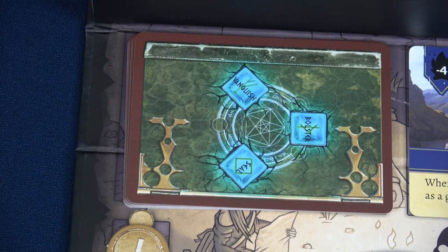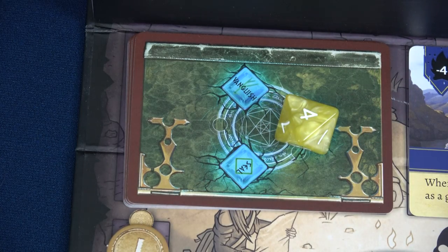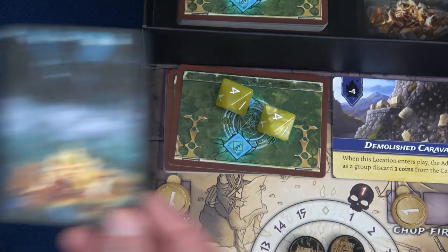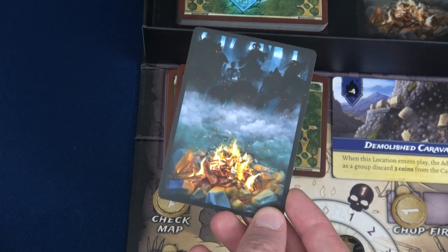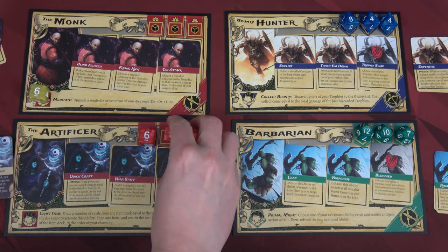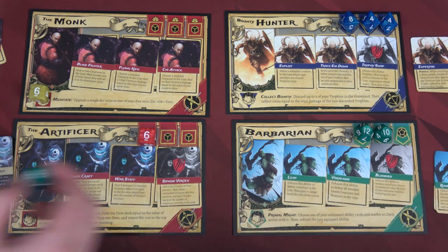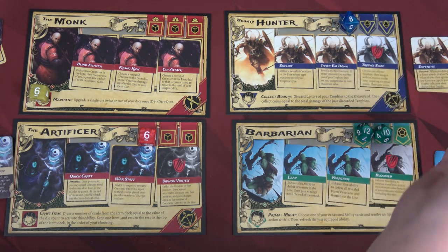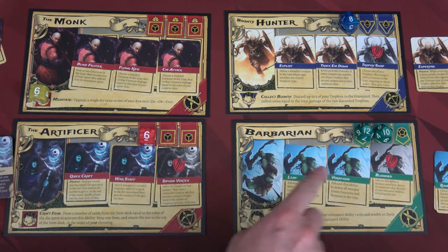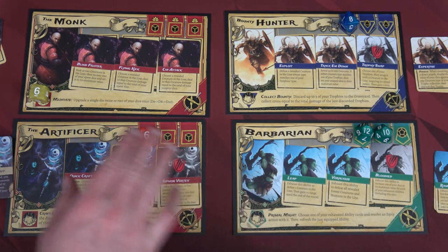I'll place one of the fours for Vanquish and the other for Bolster so my friends can reroll. Vanquish means that unhallowed in the horde is removed from the game. For rerolls, the Artificer will reroll two dice and the Barbarian will reroll one. These three heroes are on watch, and if ever all three have all their ability cards exhausted, we automatically lose the game — even though the Monk is ready to go, since he's at camp he doesn't count.